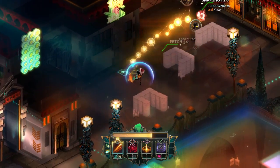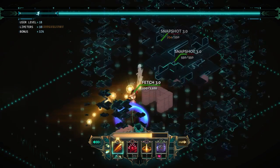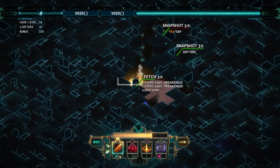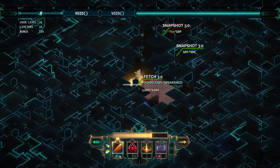I generally prep mask before going after a primary target. I didn't do it here, which as you can see causes some awkwardness — my cull doesn't do enough damage to one-shot the fetch. So I'm sitting here trying to figure out whether to ping him, hit the snapshot, things like that.